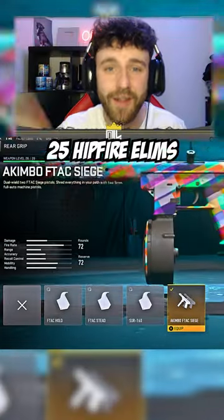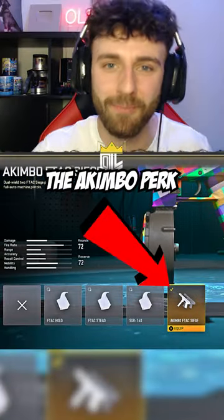All you've got to do is get 25 hip fire kills with the F-Tax Siege, then you unlock the Akimbo perk, and as you can see by the clip, it's absolutely broken. Share this with a friend and follow for more.